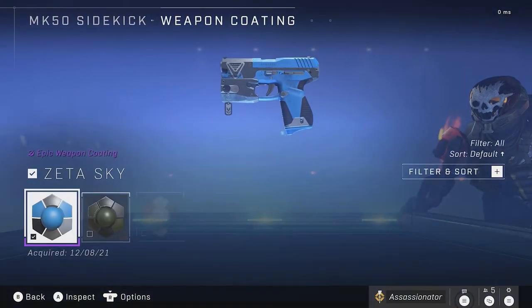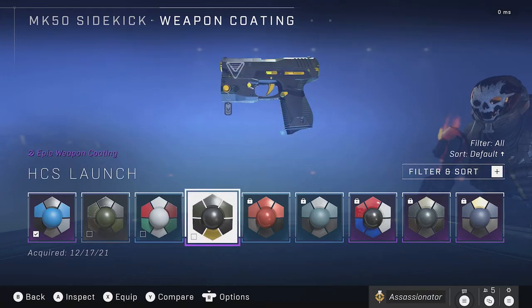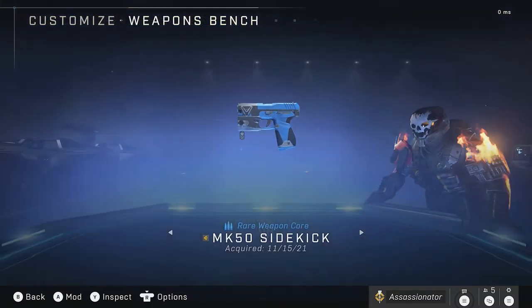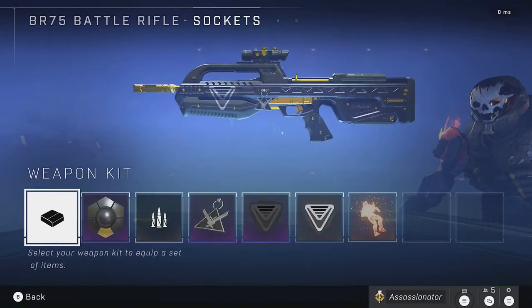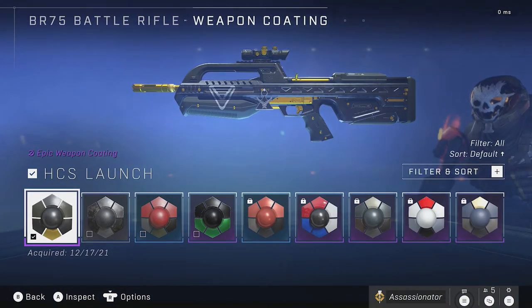Moving on to the sidekick: Peppermint Laughter during Winter Contingency, and the HCS Launch color during the HCS Raleigh Twitch drop. The Battle Rifle will be the other gun that has the HCS Launch color — that was the HCS Raleigh event, again a Twitch drop.